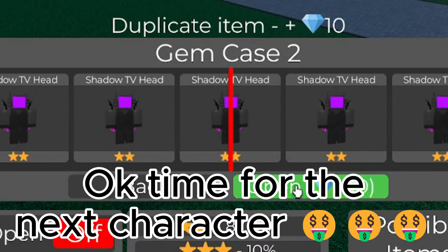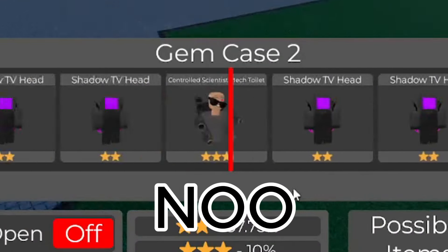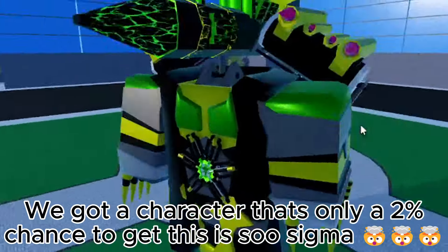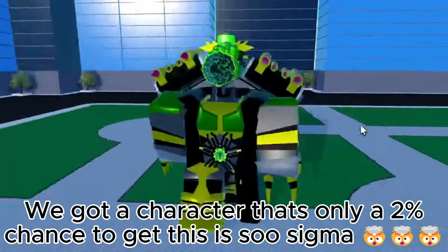Time for the next character. No, no, no, no. Wow — we got a character that's only a 2% chance to get. This is Sin Sigma.